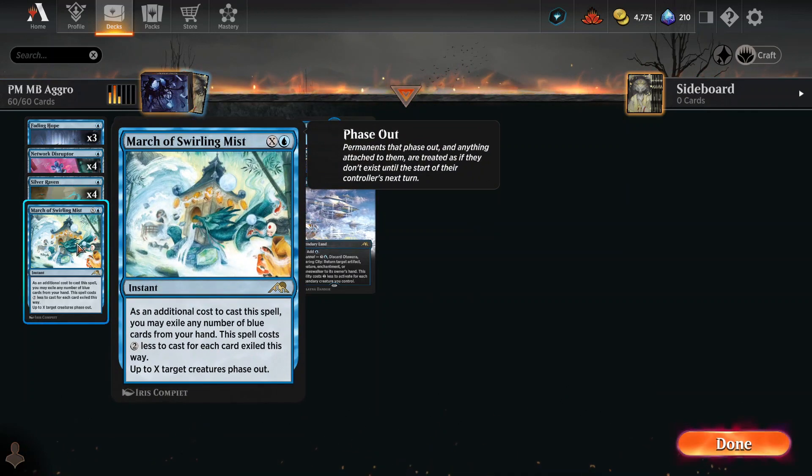Then we got March of Swirling Mist. I love this card because it phases stuff out, and it's cheap about it too — you only pay one blue, and then X, where X is the number of things you're going to phase out. When things phase out, they don't come back until their controller's next turn. If we wait until the opponent's turn and phase out some of their guys, then it's gone that turn and your turn, and it doesn't come back until their next turn rolls about — so you get two turns, essentially, of not having that stuff in the game.